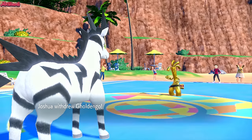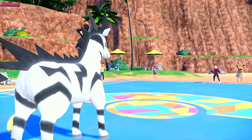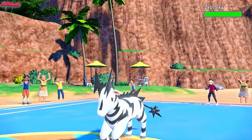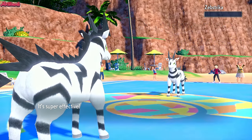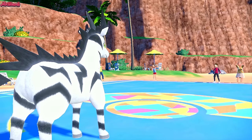I'm going to go for a High Horsepower anyway. They withdraw Goldango and go into their Zebstrika - they expected the Electric type move. They're shiny as well, nice. High Horsepower comes through, taking out their Zebstrika in one clean hit. Zebstrika coming through - my Zebstrika being clutch. Down goes their Zebstrika, which is fantastic.